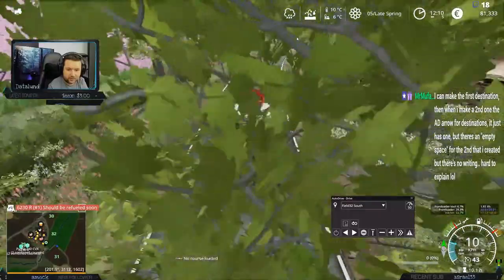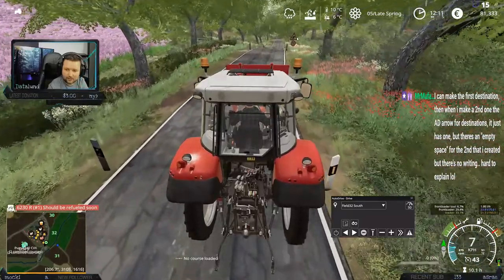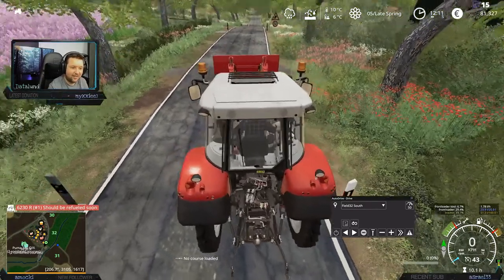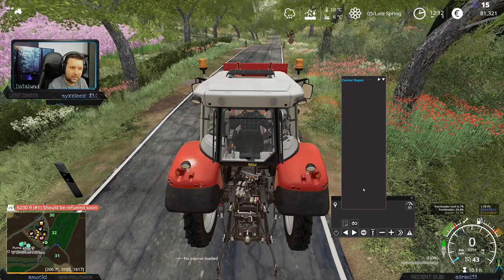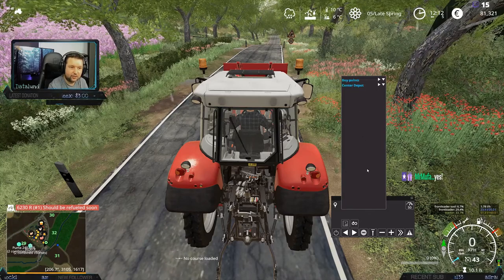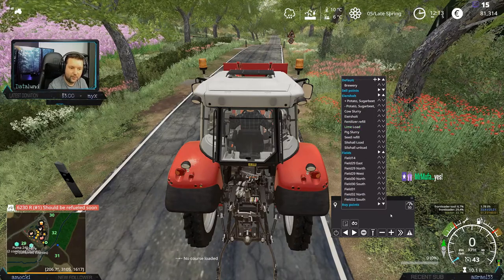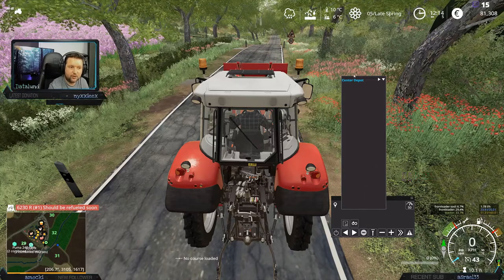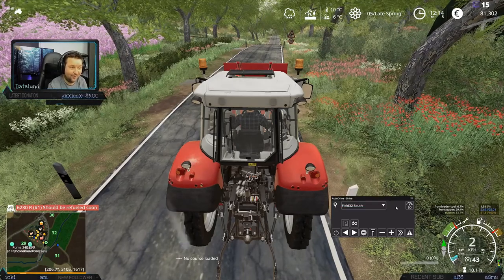I can make the first direction, then when I make the second one, Autodrive arrow for destination just has one but there's an empty space for the second that I created but there's no writing to explain. That is really weird. Does it look anything like this where you have this massive box? Yes, okay. Try to scroll up and see if that actually works. It's not a bug — I don't know why but it just starts like this where you only have one thing up here, and if you scroll up the rest of them should be there. I really hope that's the case.